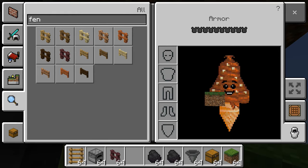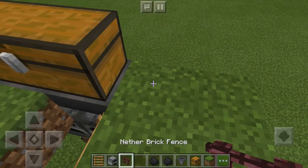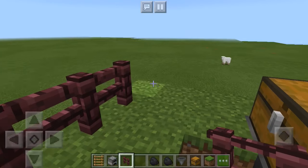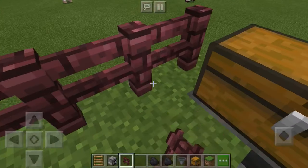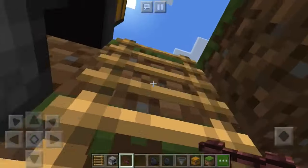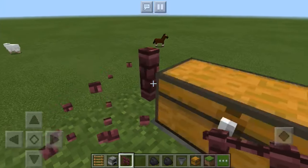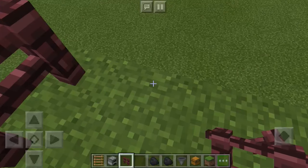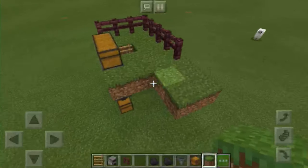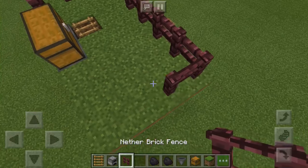I'm just gonna use nether brick fence but you can use any fence you want. Go up to the top, get your fences, and place them all around like this. Go around to the other side as well. If you're making it small, that's all you want to do — it's done. Just go up the ladder, put your raw items in the top chest and it's done.